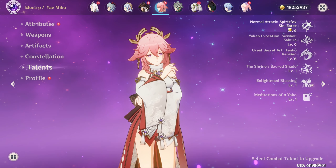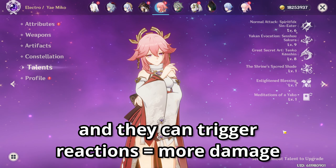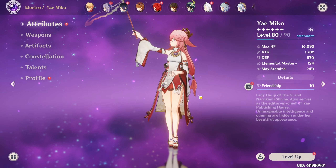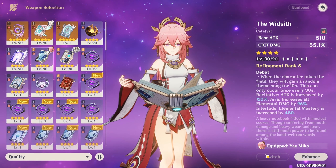You might be wondering why her normal attacks are leveled up — that is because you are going to be using them in some teams. And for the Quick Bloom teams, I run her on 4-piece Gilded, still focusing on attack percent and crit damage, but a little heavier focus on elemental mastery, and she is on the Widsith.